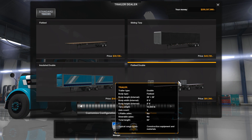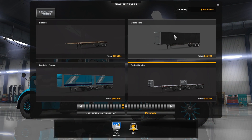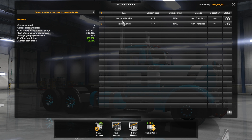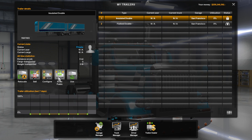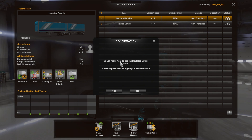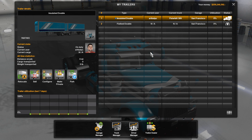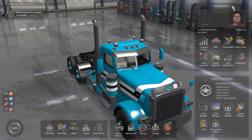For fun, we can buy another — a double flatbed. As far as I can tell there's no limit on trailers per garage — you can have as many as you want. As long as the trailer is stored in a garage, the drivers that work from that garage will actually use the trailer. In the Trailer Manager, our two trailers are located in San Francisco with 0% utilization. I can click on the trailer, make it private so only I can use it, or public so other drivers will pick it up. Then I can click Use and it'll be spawned into my garage. You can also configure it, sell it, or relocate it to a different garage — same options as a semi truck.